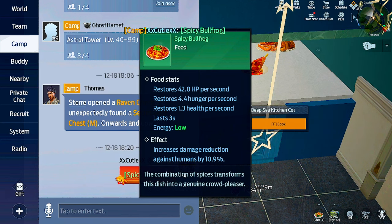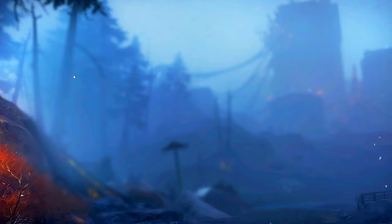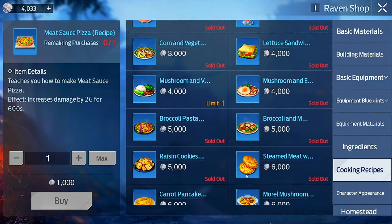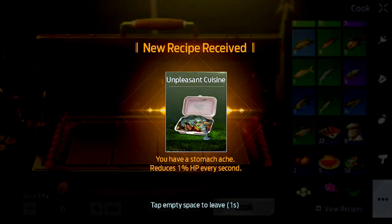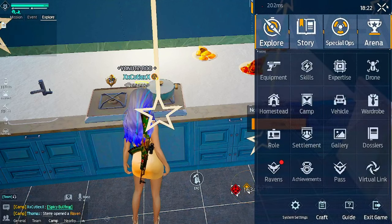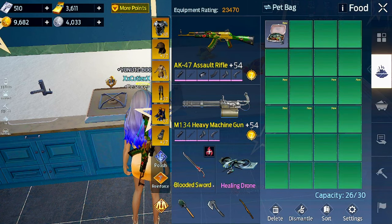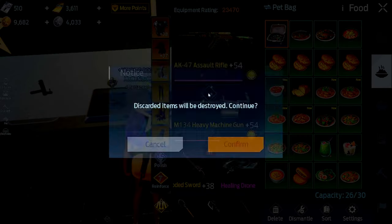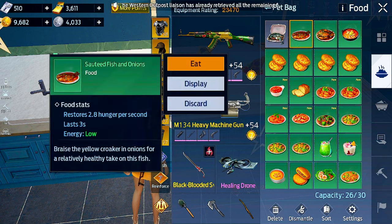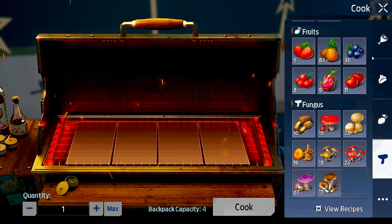It increases damage reduction against humans by 10.9 percent. Let me check raven shelter again - raven shop and cooking recipes, it should be in here. I don't even know what it's gonna make. What the - I just wasted a chili and I got this nonsense! Oh my word - is this how you make this? Guys, do not put one chili in there or you're gonna make this. That is what - what was I even thinking? It said unlock and then that happened.